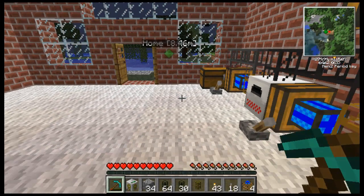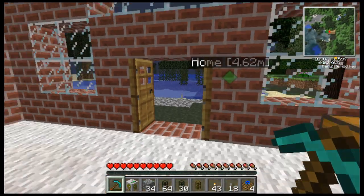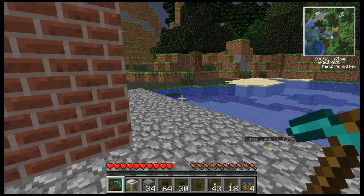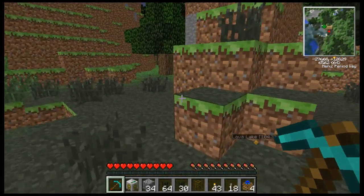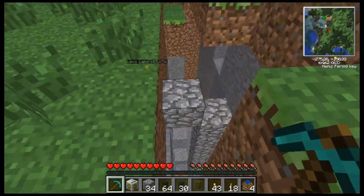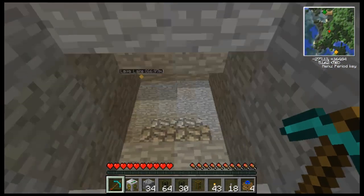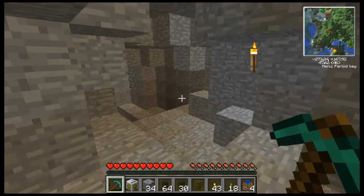Hey guys, welcome to PercyPlays TechIt. Now we're actually going to be setting up the geothermal generator that I made last episode and make my way to the lava lake. I cleaned up my inventory — had a bunch of junk in there before — and I'm only bringing the essentials, just in case I do fall in the lava, which I hope I don't. If I do fall in, it's not totally a big deal.